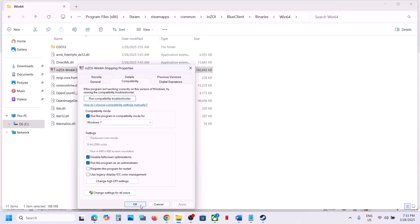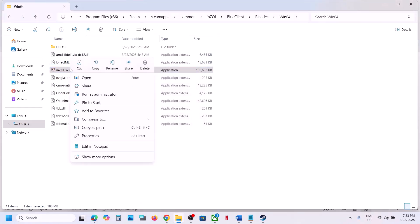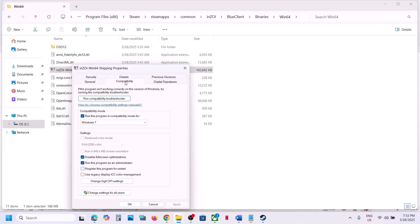If that doesn't work, select Windows 7 compatibility mode, hit Apply, click OK, and launch the game. If that still doesn't work, disable full-screen optimization, hit Apply, click OK, and launch the game. If none of these work, uncheck all the boxes, hit Apply, click OK, and follow the next step.